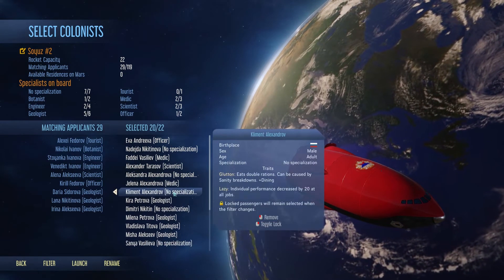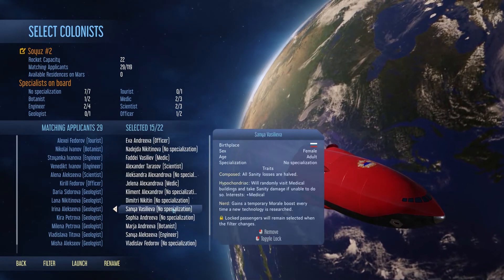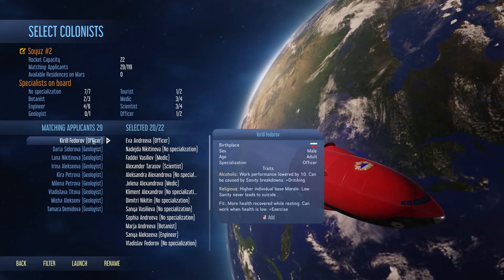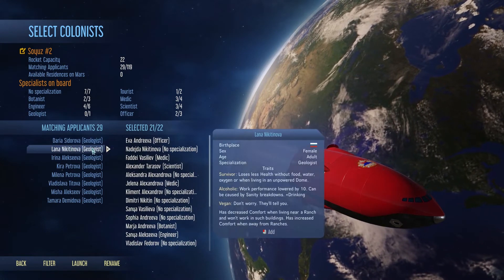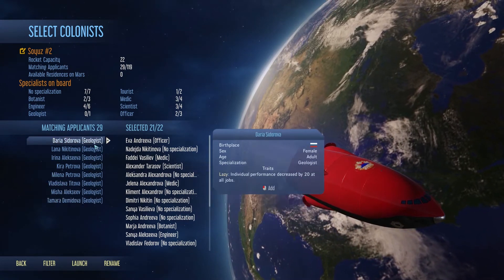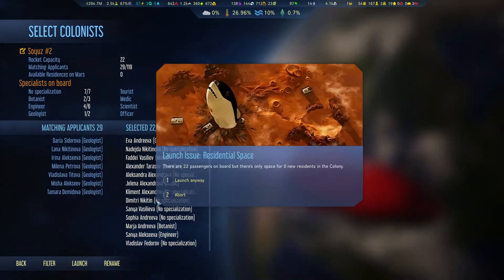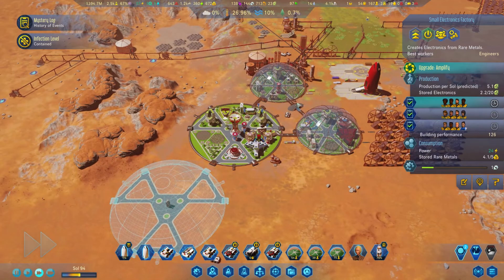We're going to go for a full rocket. I will build the fourth dome. I'm going to remove the geologists - I don't want them here. The rest of the people can get in. One, two, three, four, five - we need one more unfortunately. Let's see: nothing lazy, survivor, alcoholic, vegan - somebody without any flaws. There we go, we're going to get geologists. Launch anyway - zero slots, and actually eight homeless people.